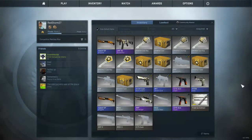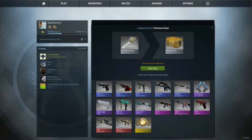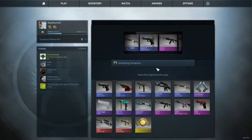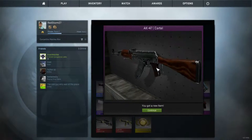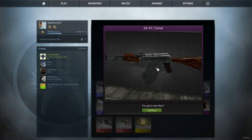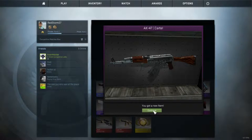Alright, let's do this original Chroma case. I don't even know what's in here. Take a look — oh that looks cool but I never use that gun. Hopefully we can get this P250. P250 looks sick, Chatterbox looks sick. Alright let's go, give me something good. Oh, it doesn't look that much different — it literally just looks like an AK-47. Like if this were gold or silver or something, that would be badass. Not bad, not bad.